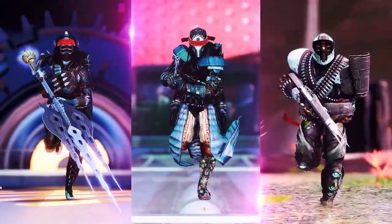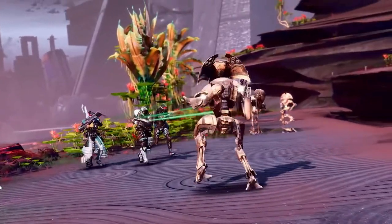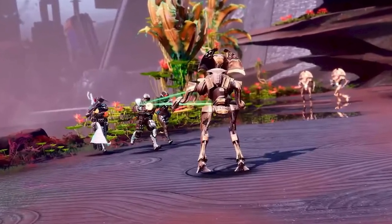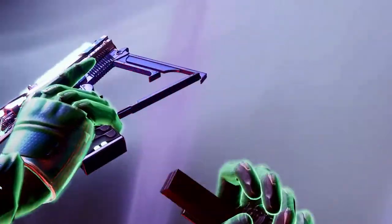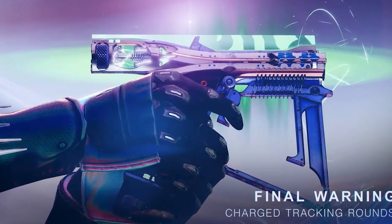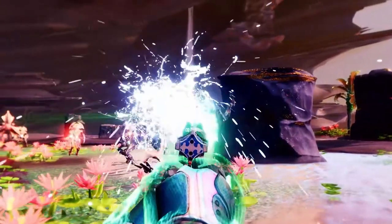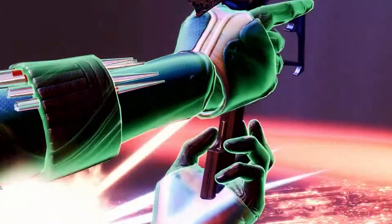First we see some dripped out guardians wielding the new exotic gear. Then we have our titan brutally destroying a vex goblin using the Quicksilver Storm with its new strand firing bullets. The first exotic we see is the new sidearm Final Warning, with its perk being able to fire strand charged tracking rounds. It's a pretty cool looking sidearm in terms of artwork and design, and it looks like to activate the special perk you will need to get a kill or a couple kills beforehand to then charge the weapon by doing an alternate reload animation to load in the charged rounds.